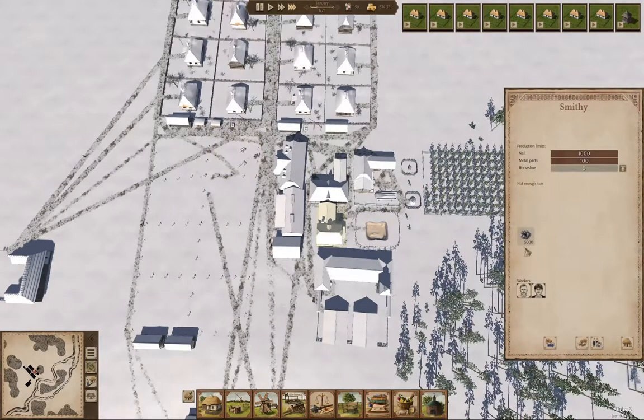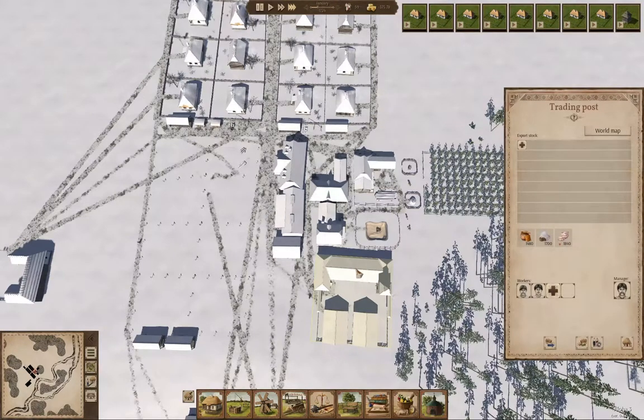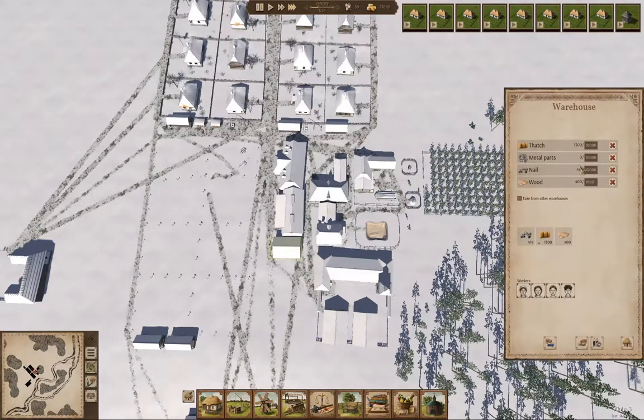We have charcoal stockpiled in here. We don't have any metal parts, so we're definitely going to need iron from somewhere. Hopefully a messenger of some kind comes so we can see what's available.